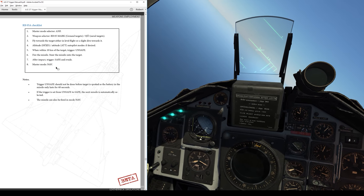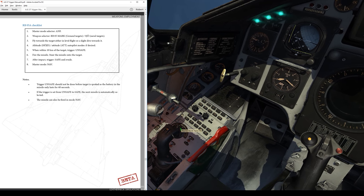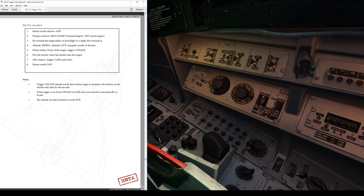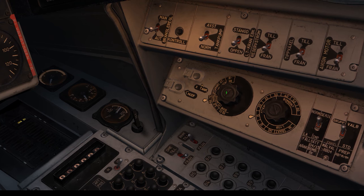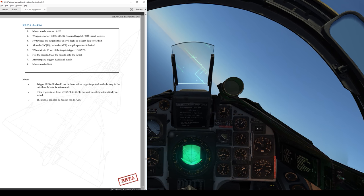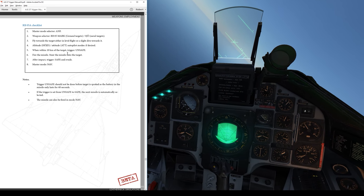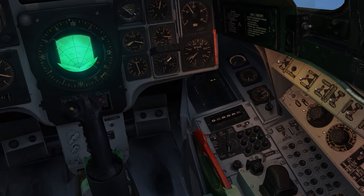It's going to give me a checklist to run through. Master mode to ANF - that's going to be over here just forward of the radar stick; it's in NAV right now, I'm going to go to the ANF position. Then set the weapon selector to the appropriate setting - right now it's already in SJO for a naval target. It's telling me to fly towards the target in level flight or a slight dive, use attitude or altitude hold autopilot modes if desired, and when within 10 kilometers trigger unsafe, fire the missile, then steer it onto the target, and after impact safe the trigger switch.